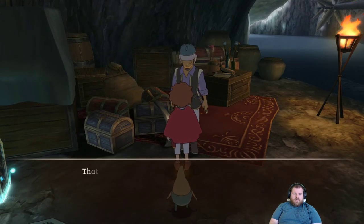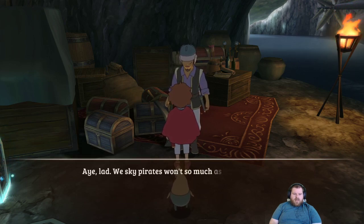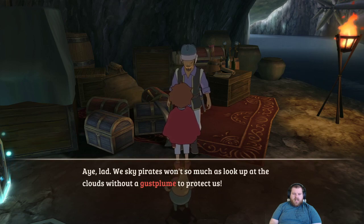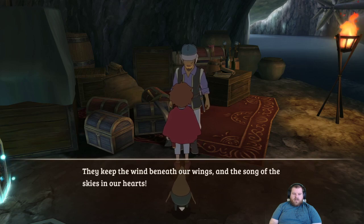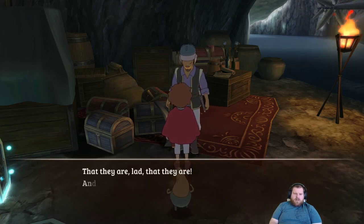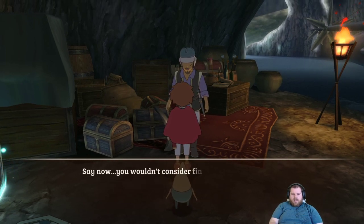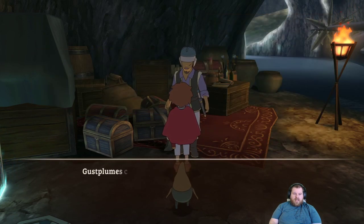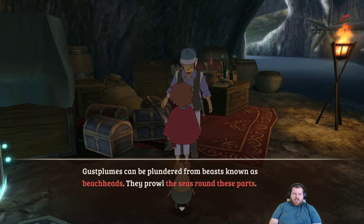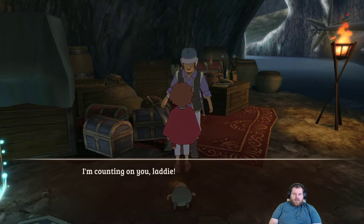A sky pirate has lost his lucky charm — a gust plume. Sky pirates won't so much as look up at the clouds without some gust plume to protect them; they keep the wind beneath their wings. Without his, he feels naked. He asks if we'd consider finding a new gust plume. Gust plumes can be plundered from beasts known as beachheads, found around these parts.